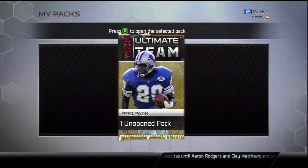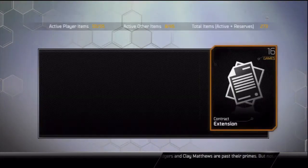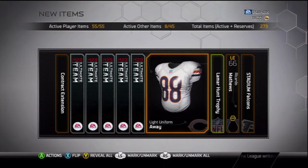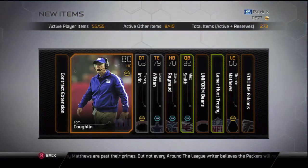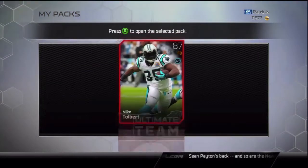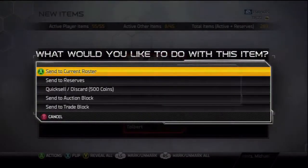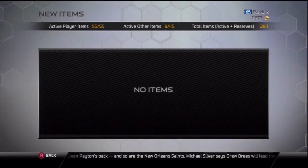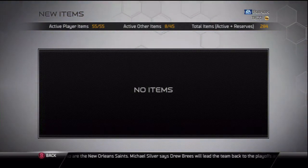Pro packs are $7,500, so imagine how much a Legendary pack is going to cost when they release one. People have just been complaining a lot. The chemistry also doesn't seem to be working — people are saying they're getting beat by starter pack teams even when going for maximum chemistry. Even with the highest chemistry possible, you still get beat by like 75 overalls.